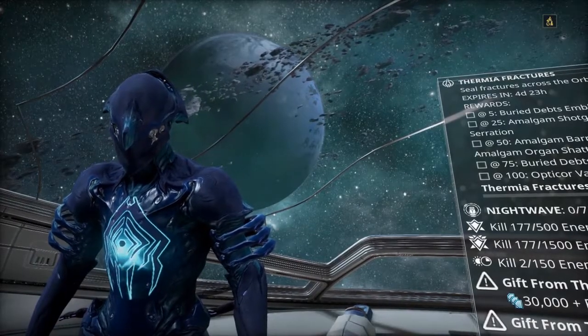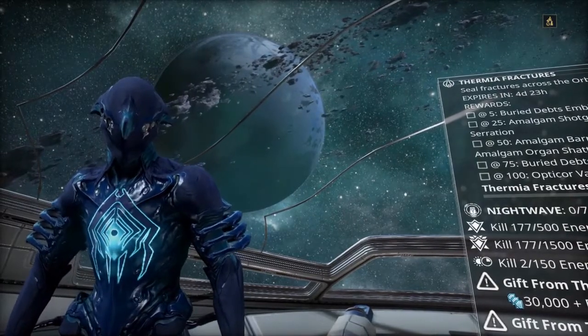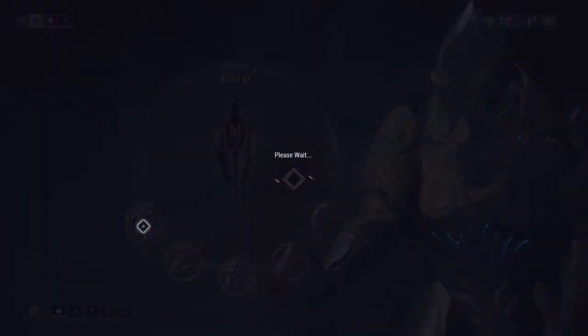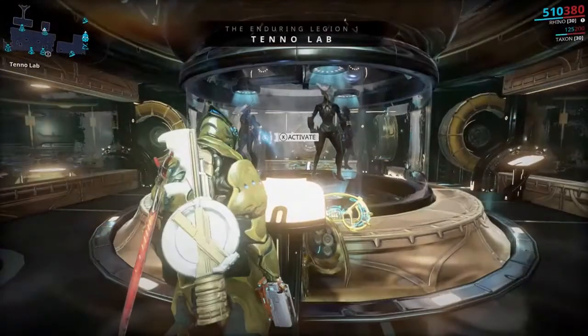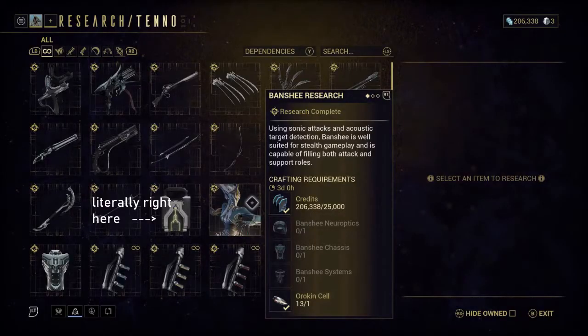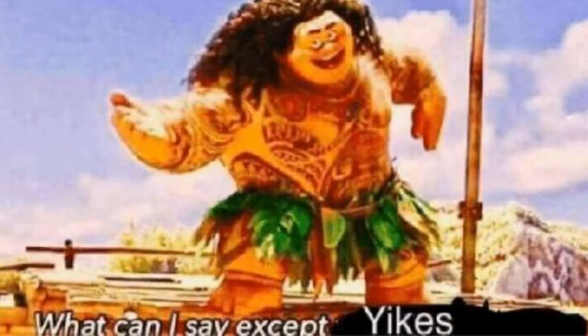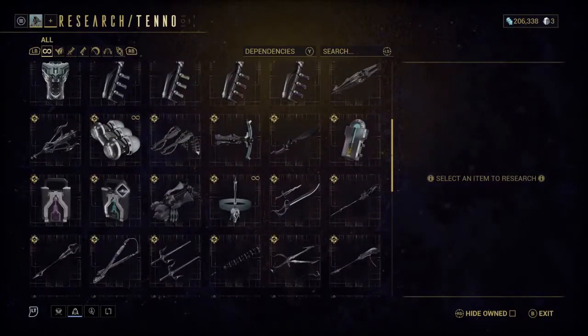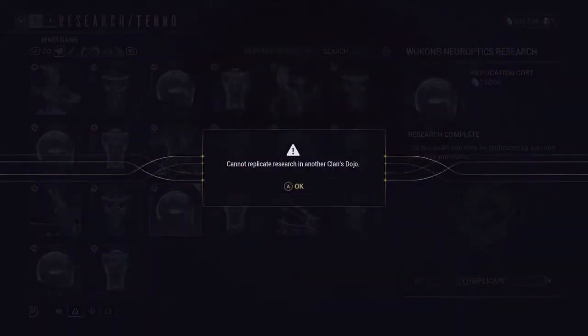Sounds easy enough. At this point I didn't know how clans really work, so I took it as visiting one of the featured dojos. So I visited one of the featured dojos, went to their Tenno Lab, and looked for the segment, only for me not to find it. What can I say — kind of a dumbass. But even if I did find it, I still couldn't purchase it, since I wasn't able to replicate anything from the lab.